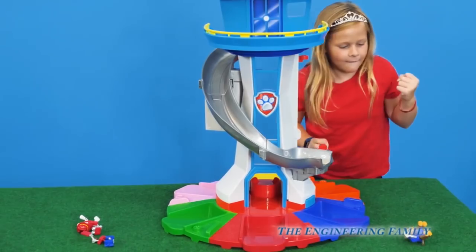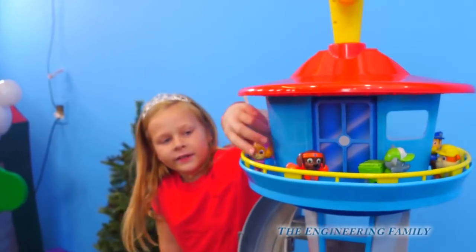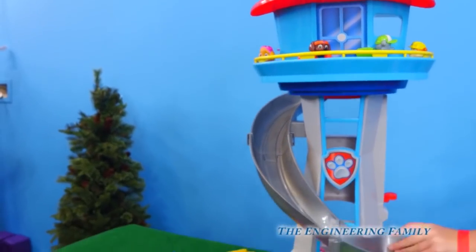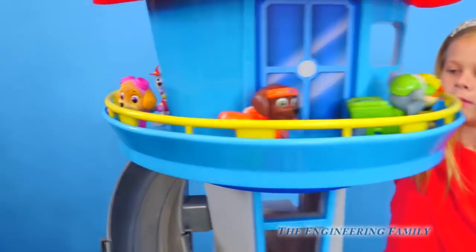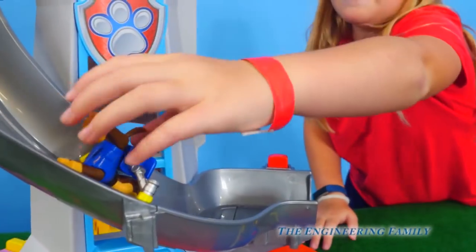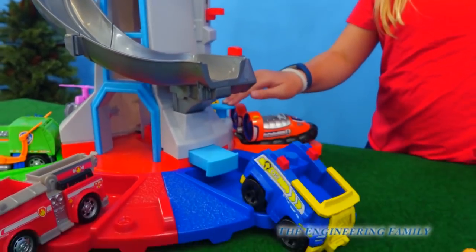Ready, set — he fell out again. So there are the members of Paw Patrol at the top of the lookout tower. We've got a mission — who needs to go? We probably need Chase. Chase is on the case, he's got to go down the slide. First let's turn it so we have the right one in front of the slide. Let's take him all the way up. Chase, look down the slide! Now Assistant, flip him into his car. Good job. Now let's launch Chase — Chase is on the case!